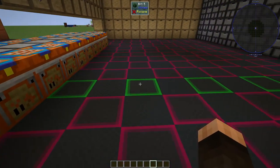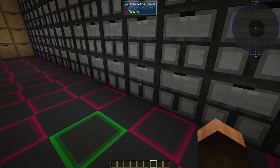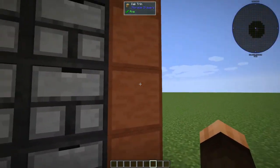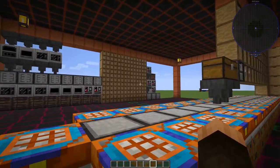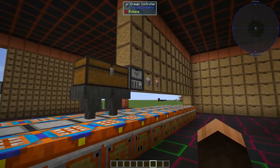So we have 2, 4, 6, 8, 10, and the compacting drawers are 12 — basically anything in this floor pattern I made is part of the drawer network, even this trim. This trim actually connects drawers that are not connected to anything else. You can see these 2x2 drawers back here are connected by this trim, which goes all the way around and connects to the drawer controller.